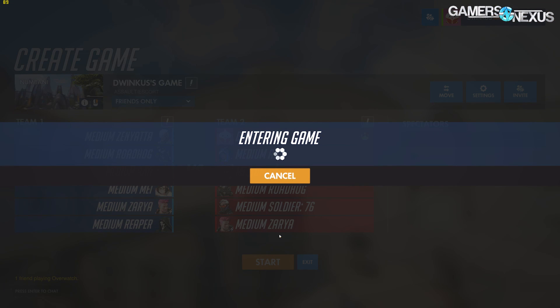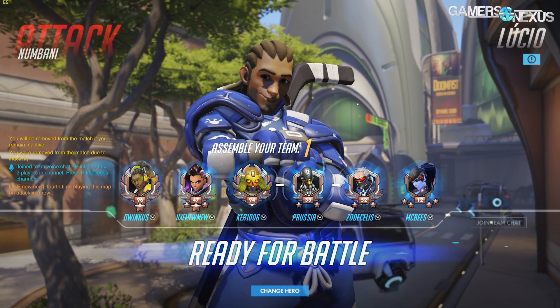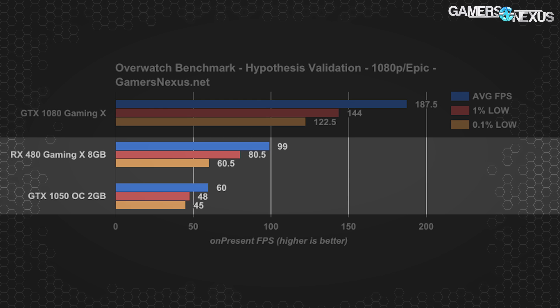It normally uses the 1080 Gaming X, so we started there to establish the best possible scenario. Some matches were conducted against real players at all epic settings on the OASIS map, and that yielded an in-game frame rate of roughly 188 FPS average on the GTX 1080. The 1050 and RX 480 provided a wide range of frame rates establishing our thesis of tackling a potential GPU bottleneck. The 1050 runs at about 60 FPS average with lows in the 40s; the 480 was about 99 with lows in the 60s and 80s — a quick ad hoc test to establish a premise.